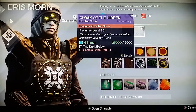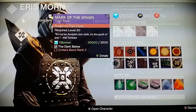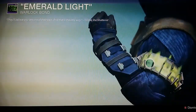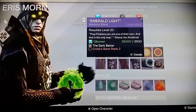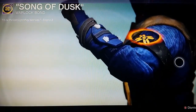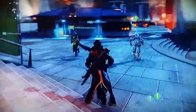Now I can preview the warlock items. The warlock equipment has different names — Emerald Light, which has that hive feel with flaming green, looks pretty nice, and requires rank two. Then there's Song of Dusk, which requires rank four. It's not quite as good as the first one but still pretty cool and stands out. I'd say they're both worth your time and money.